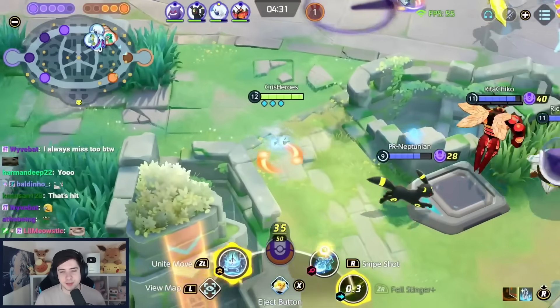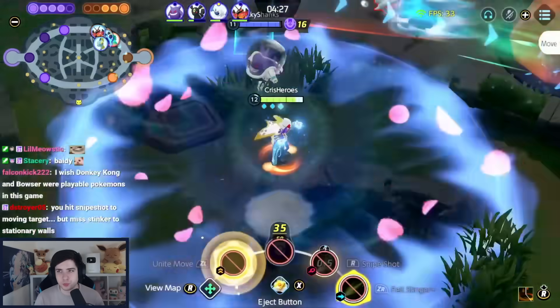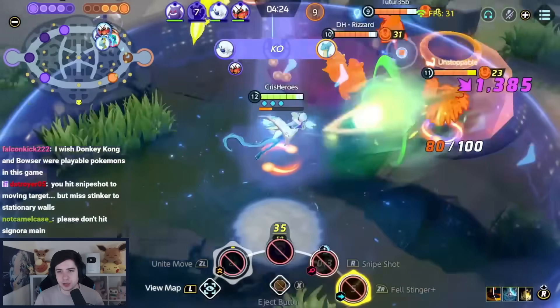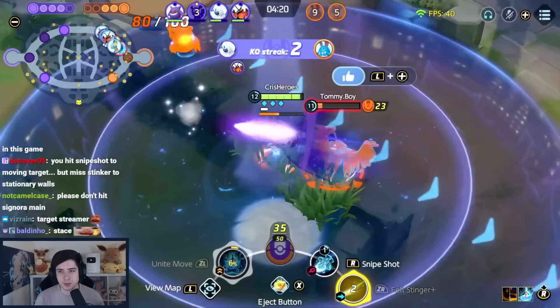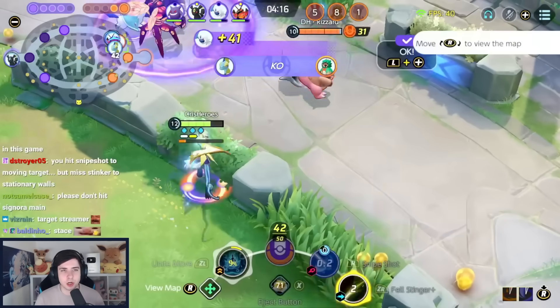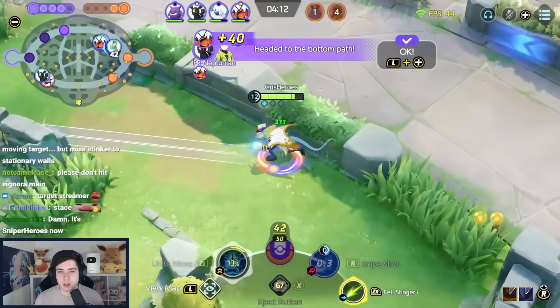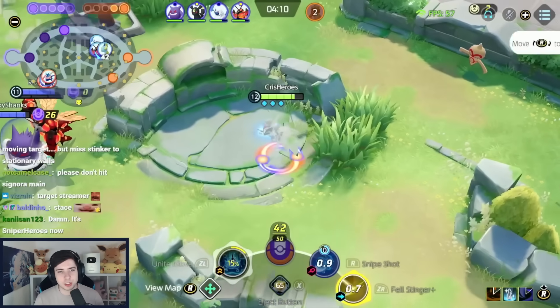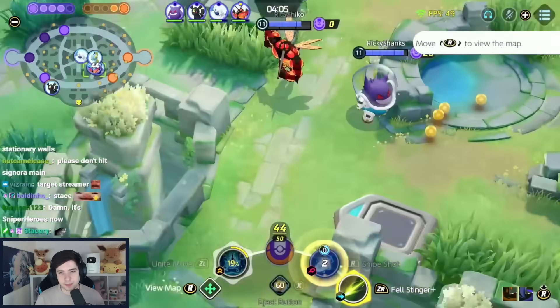For our last Attacker on this list, we have Inteleon — still the best Attacker Pokemon for Bot Path. It has so much last-hitting, it's very easy to get a huge level lead and go for all the last hits in lane. It also has very strong teamfighting with its Unite move. Snipe Shot deals incredible damage. Just make sure you don't play Liquidation anymore — it's very, very bad now. We play Choice Specs, Vice Glasses, and Wise Glasses with 7 Black and 6 Green Emblems.